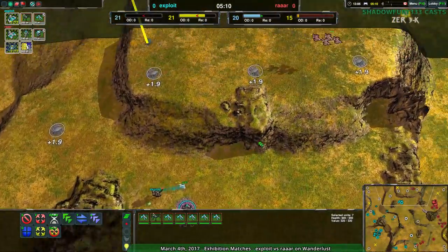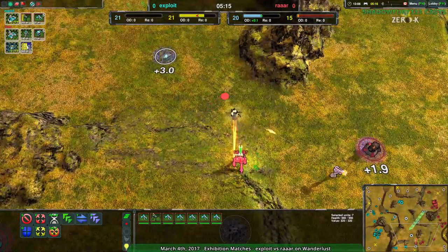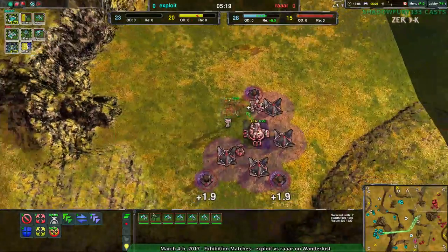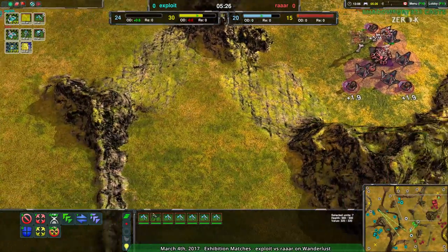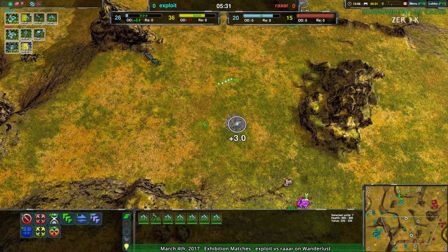They know where the Banshees are, they know what's going to happen. The problem, however, is that the Shieldbots are going to be coming in eventually — not actually that quickly. The Wasp doesn't have enough energy to work with. RAR is super low on their energy economy. They need to build that up. I'll grant they were reclaiming, but still.